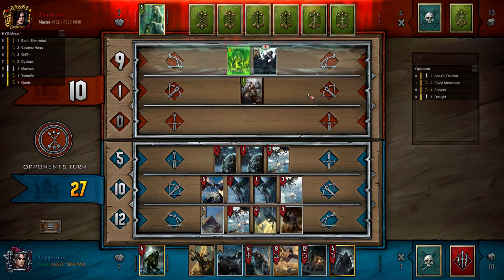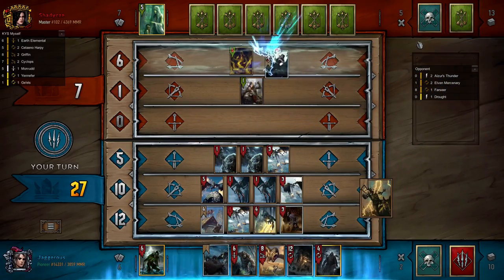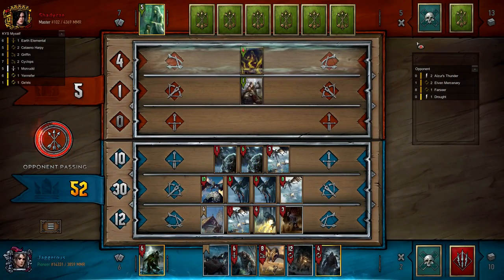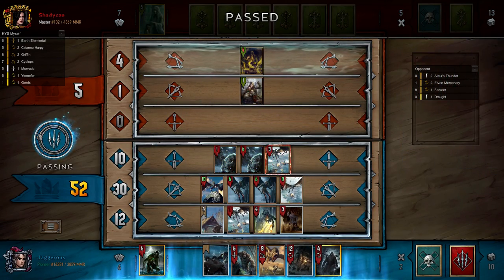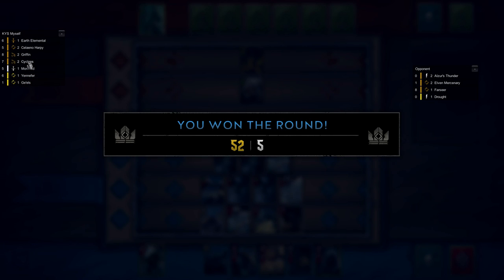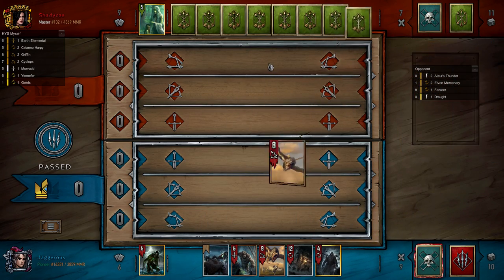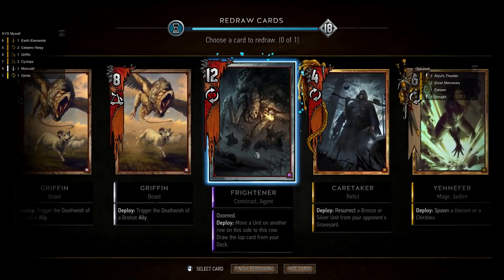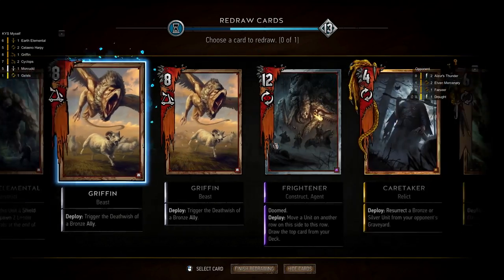Popping the egg pulls another Harpy and kills the unit for us. We'll go into Alza's Thunder on Iris — boom, tempo complete. We now have 52 points and they have seven. I think we can get away with passing — and there's the pass. We do have Caretaker so we have the option to repeat the Iris kill. The issue is we don't have a Cyclops to kill her if we resurrect her. We have both Griffins, Earth Elemental, Frightener — so we have options to get units on the board, and potentially with Frightener we could pull a Cyclops.